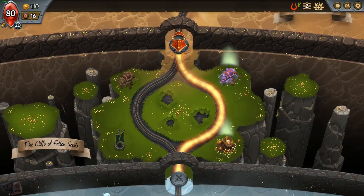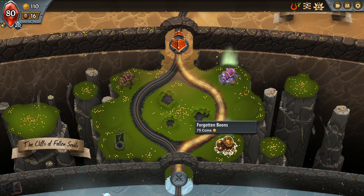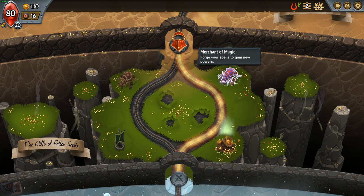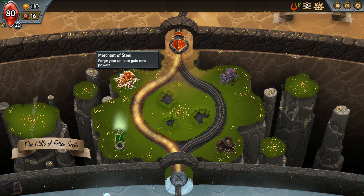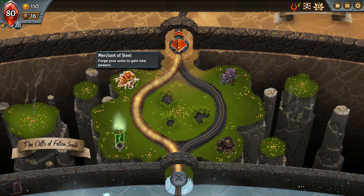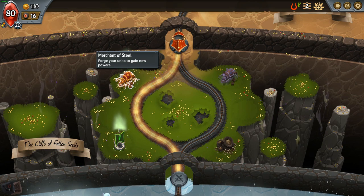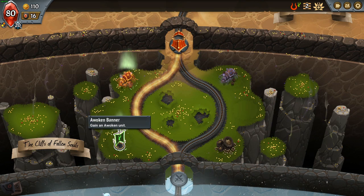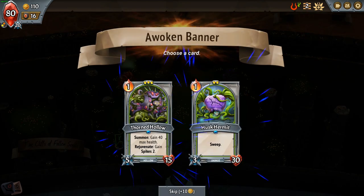You might wonder what all this gold is for. Here I can get 75 points from Forgotten Boons, go to a Merchant of Magic to forge spells and gain new powers, or go to a Merchant of Steel and forge units to gain new powers. So either I beef up my spells or I beef up my units. It also gives me a chance at another unit — this time it's Awoken. I really want the unit; I need some more assistance this run.